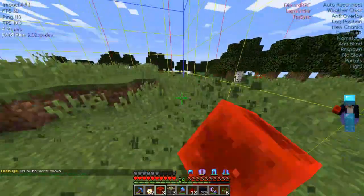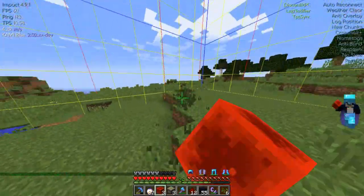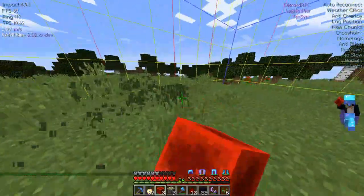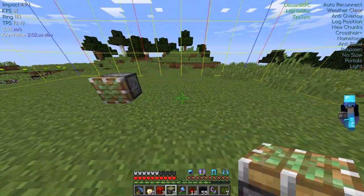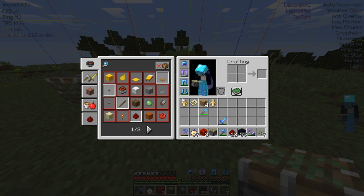Now you may think this requires a lot of work to do, but it is actually very simple. You don't need any utility mods, but it does require some basic resources that can be obtained very easily. You will need 2 sticky pistons, 2 redstone blocks, 4 of any block, and 8 redstone dust to set it up.